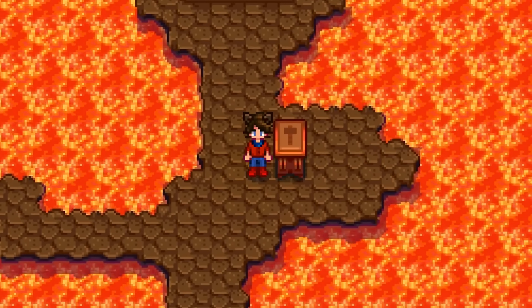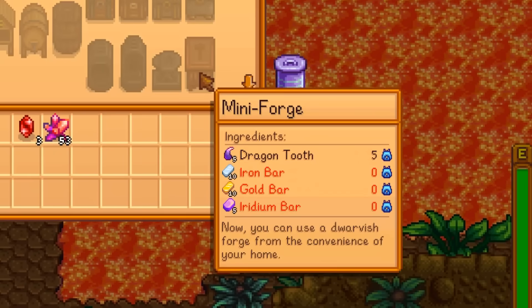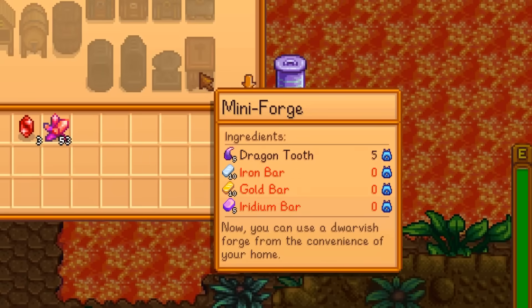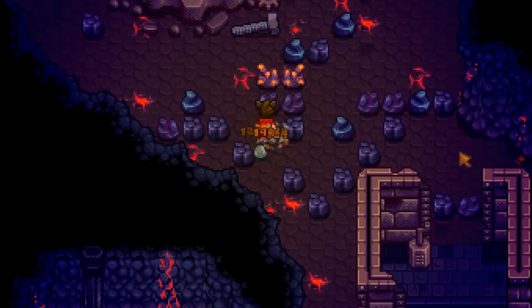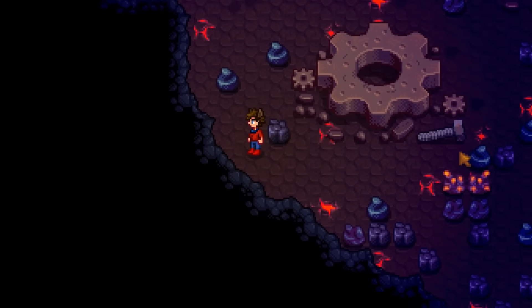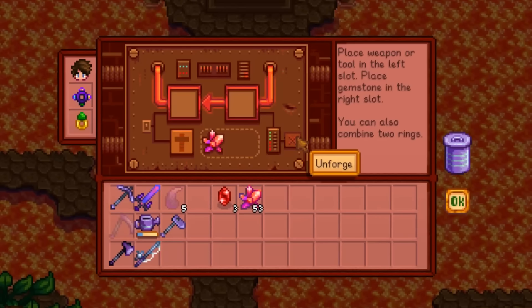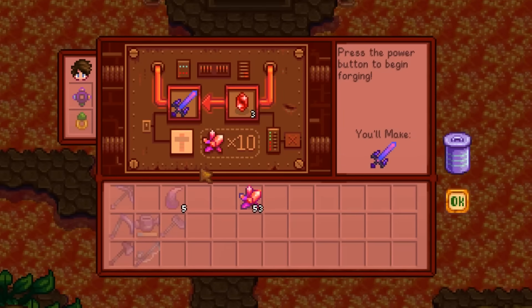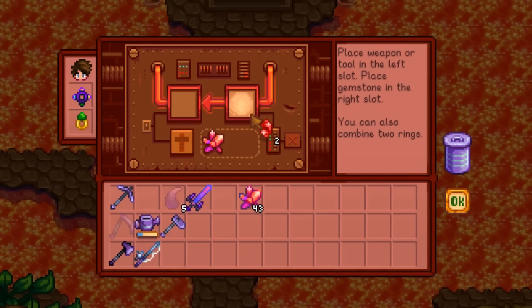The crafting recipe is a little wild: 10 iron bars, 10 gold bars, 5 iridium bars, and the kicker — 5 dragon teeth. So while you could get this recipe before reaching Ginger Island, you won't be able to craft it until you've at least spent some time in the volcano. Other than being able to be placed anywhere, it works identically to the main forge — it still costs cinder shards, you can upgrade tools and weapons, and combine rings.